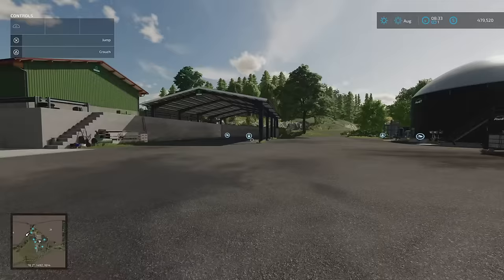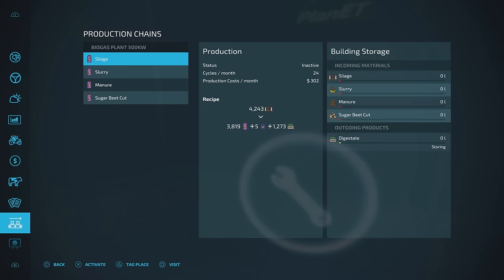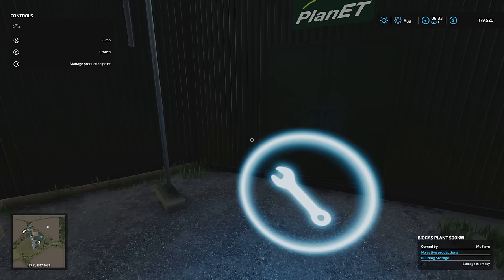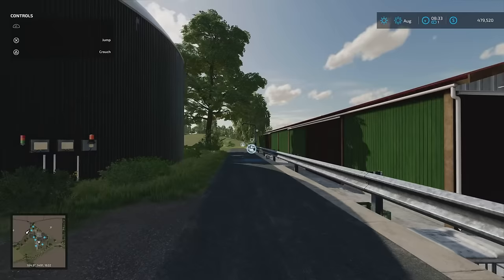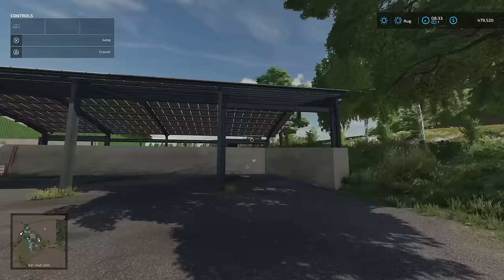We've got a bale and pallet storage of 450 units that can be stored in here — we don't have anything in there but that's what that's for. Crossways, our biogas plant. It's fairly standard as far as I can tell. Silage, slurry, manure, and sugar beet cut. We do generate electricity and methane, but the outgoing product is digestate, and it looks like the cycles per month are fairly standard.